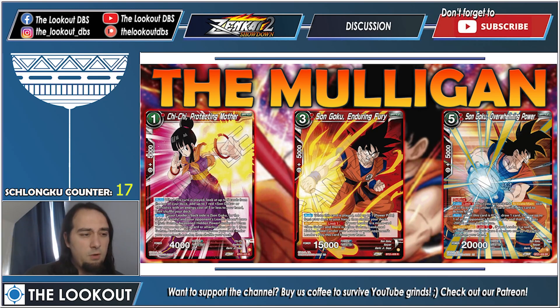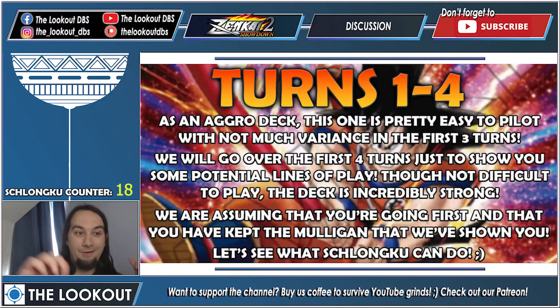Keep one Goku so you can do something on turn two. If you're focusing on Broly — there's also the Broly from Champion Packs — you can keep that one too. You can play him on turn two and apply more critical pressure earlier. If you're sticking more to the core archetype without Broly, this mulligan is not bad.